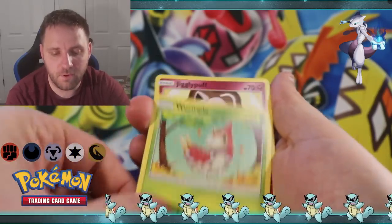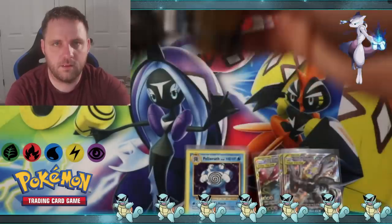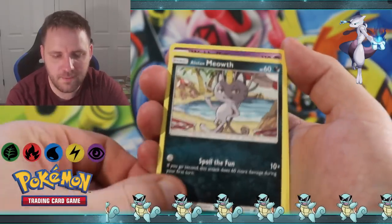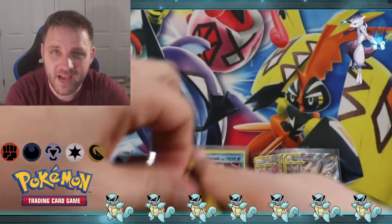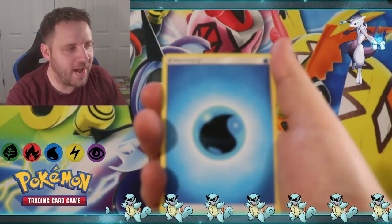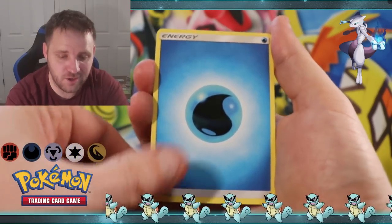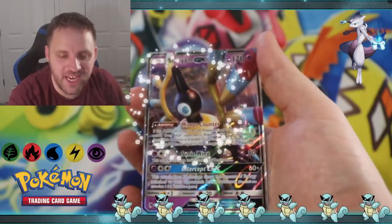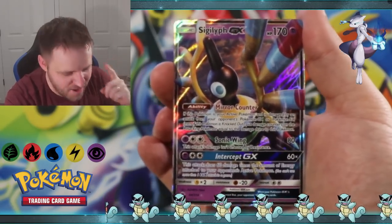We got Girafarig, Whirlpool, and Jigglypuff. Next pack: Carbink, Alolan Meowth, and a Wobbuffet non-holographic but another rare - two out of three packs we got a rare, which is always good for the three-card packs. Next is Watcher Energy - and I think I see something shiny in the back. We got Water Energy, Reverse Holographic Chinchou, and a Sigalyph GX! Another hit for the squad!